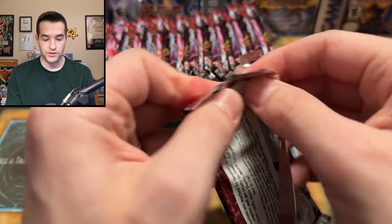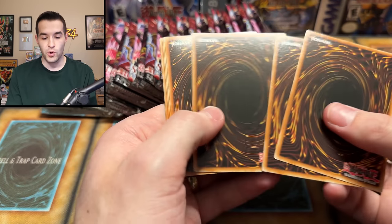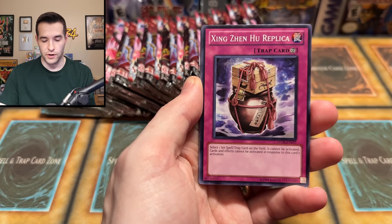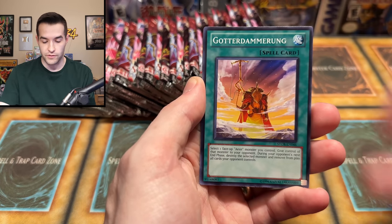Forbidden Yu-Gi-Oh card coming up right now. One of my favorite products to open because you can pull Ultimate Rares and Ghost Rares out of here, Secret Rares, stuff like that. You can pull ulti Strike of Neos cards like the Forbidden Yu-Gi-Oh card. There's some really good options. Let's see if we can make our money back on this opening. By 'see if we can,' it means we can't.